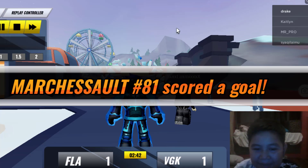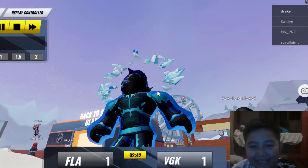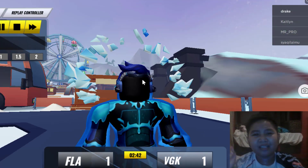And there you go, you will get the ice pack. The ice pack looks like this — I'm wearing it right now because it actually looks cool. There's floating ice around and the aura looks sick. And that's basically it on how to get the NHL Ice Aura.